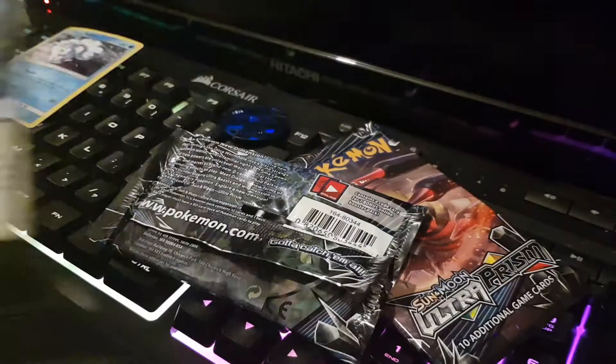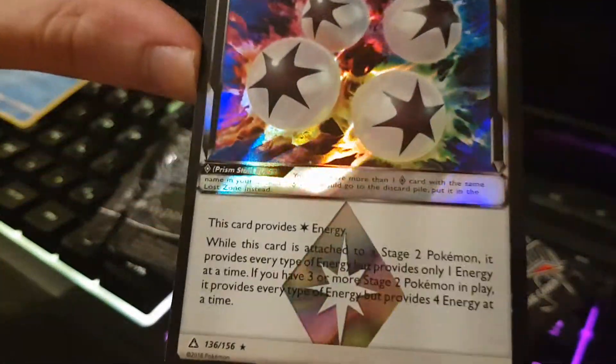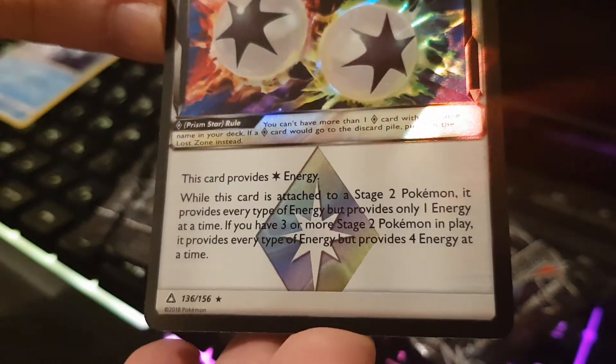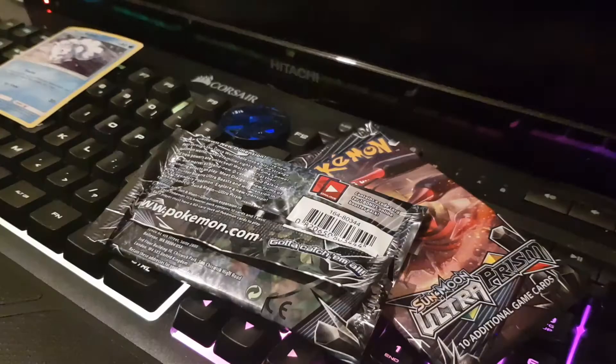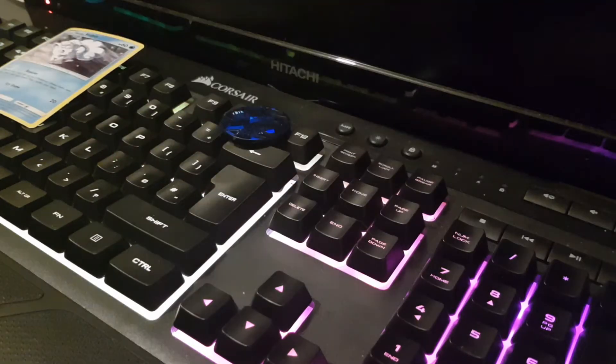Super Boost Energy — my first Prism Star card. It'd be very good in a Gardevoir deck. Gives you 120 damage boost if you have three or more Stage 2 Pokemon.